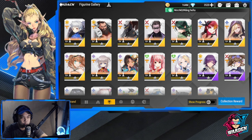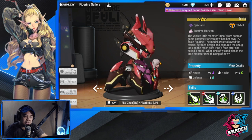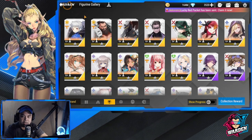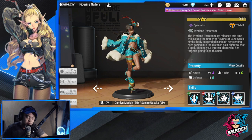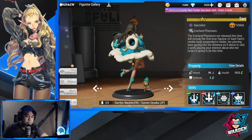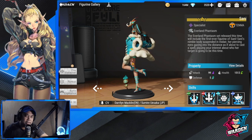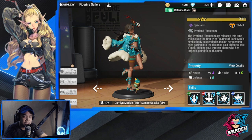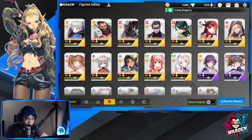Next up is our specialists. I'll start with the ones we don't use that often — Arena. It's a shame because she rides a mech, but she definitely needs a rework. Next is Sani. I'm 50/50 on her — she's good in some scenarios but not others, so she's very situational. She's good from the start up to mid-game level, but moving up, I think she'll be eclipsed by a lot of specialists.